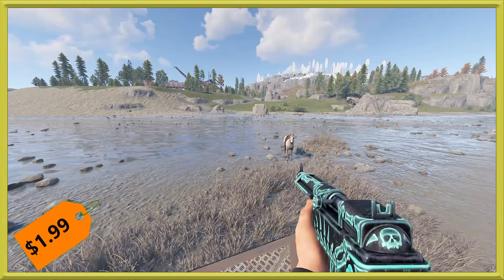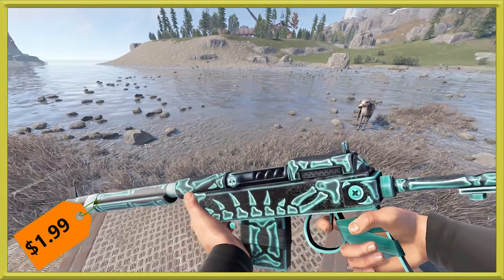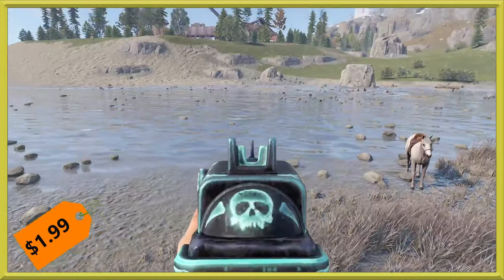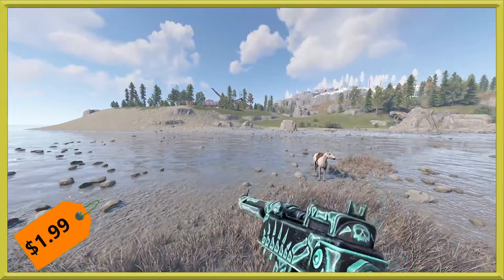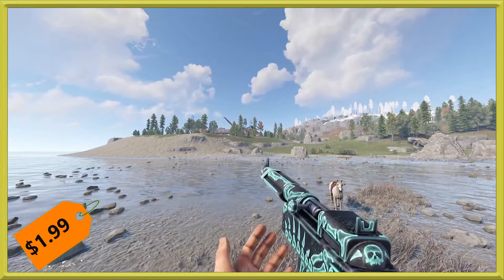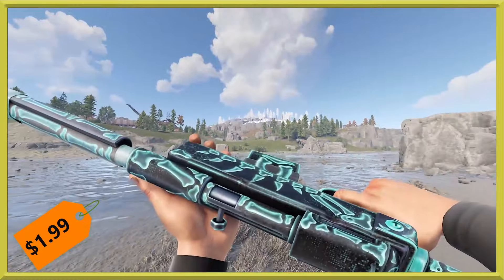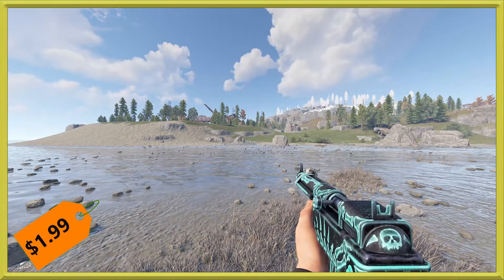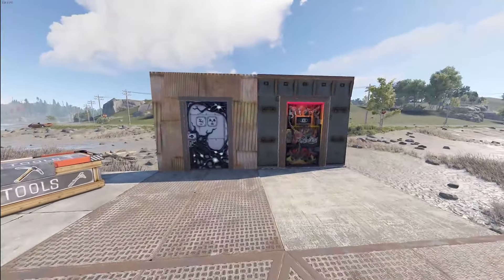We've got a SAR over here and it looks like we may have a new set coming in — the Neo Soul set — as this is the Neo Soul SAR. It will only run you $1.99 this week. Aiming down the sights, you've got some kind of iron versus an aqua-y, glowy ghostly green color. It is not a glowing skin despite how bright it might look, so that's not something you'll have to worry about.